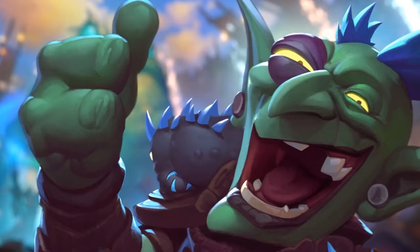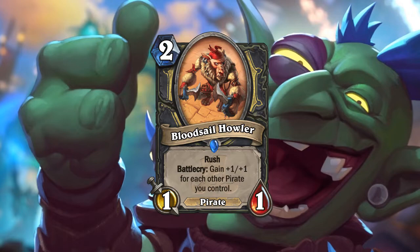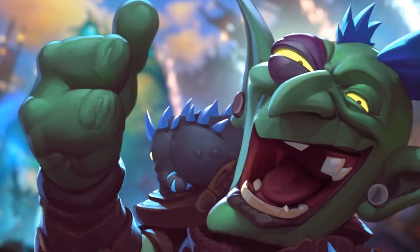Next one is Bloodsail Howler — two mana 1/1 Rush, Battlecry: gain +1/+1 for each other pirate you control. By itself it's pretty strong for two mana — it can really snowball, it can Rush to answer an enemy minion. You're usually paying two mana for at least a 3/3. Even though it's a really solid card, it kind of desynergizes with the Rogue pirate legendary, so I wouldn't play both in the same deck. I'd probably run two copies of this over that legendary.